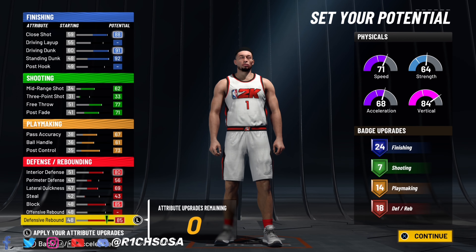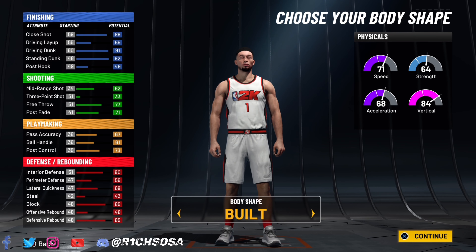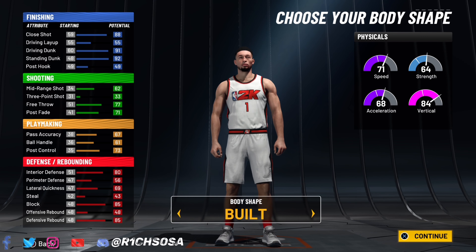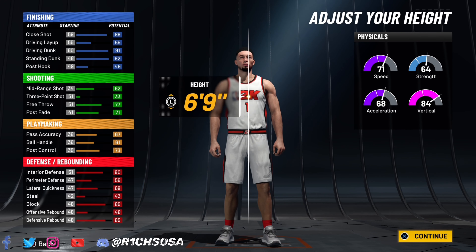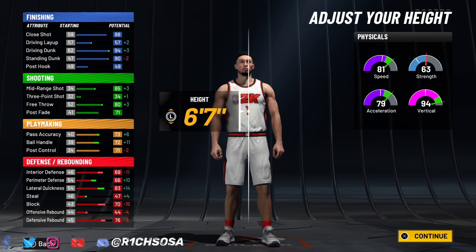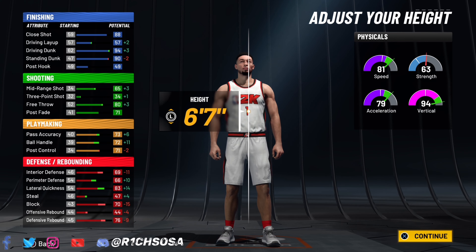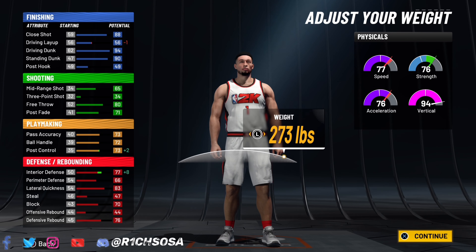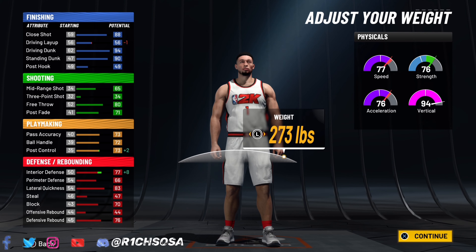On top of all that, we also get the contact dunks unlocked for the standing dunk and the driving dunk. Combine both of these together and it's really going to be a nice build all around. For the body shape, if you want to take up the most space, go ahead and pick burly, or you can also go with builds — really based on your own preference. I like to pick one that takes up the most space. For height, go with 6'7", weight max it out, then drop it down to 273.